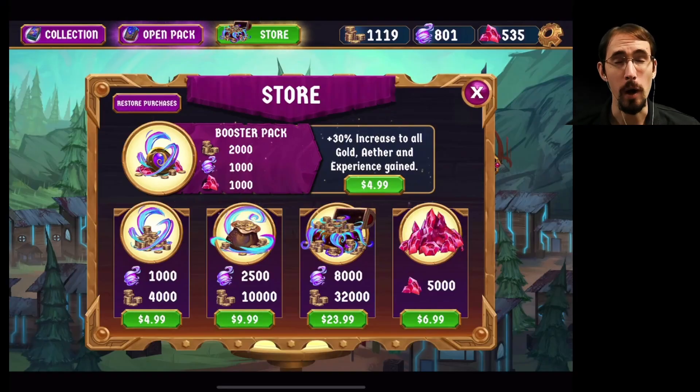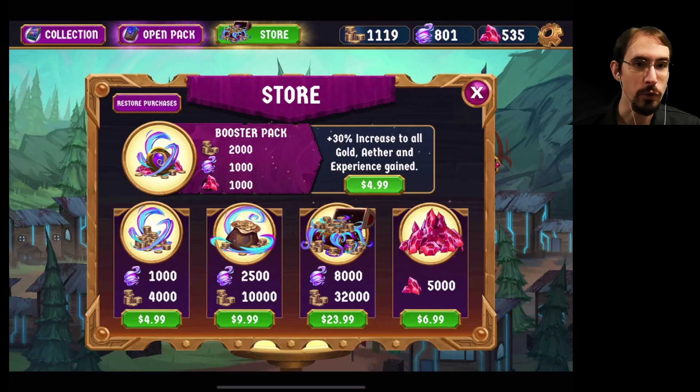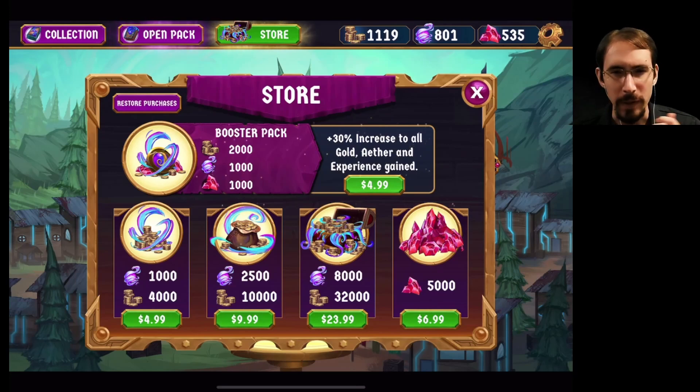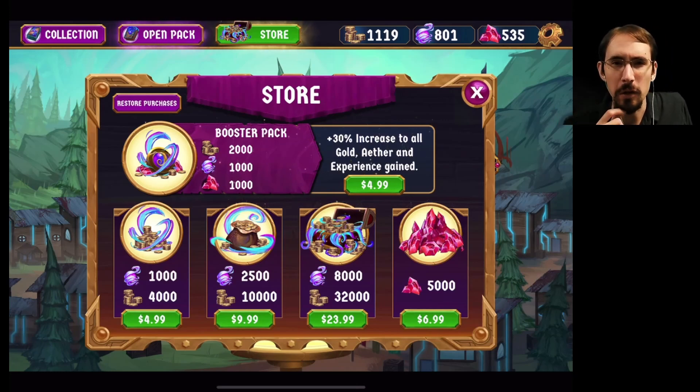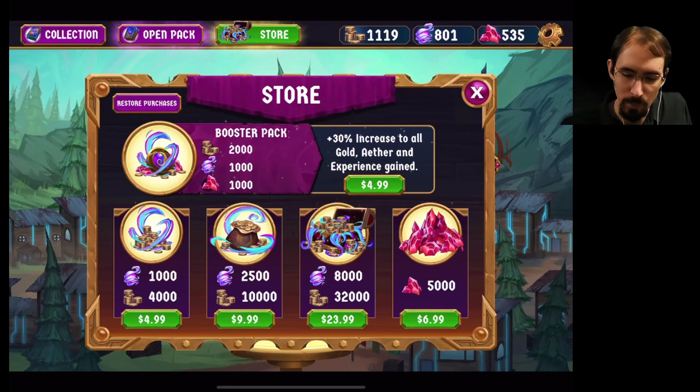Hello, dear viewer, and welcome back to Breach Wanderers with me, Jalanon at Guna Nebula Gaming. I did go ahead and buy the — I want to say it was $2.99 — for the 50% increase in resource gains after runs. It seems like people are enjoying Breach Wanderers, so I figured might as well invest now that the store is working, which I think was probably due to them doing an update or something. And now, after you make that purchase, it shows that you can get a booster pack for another 30% increase to all gold, aether, and experience, and also giving you a bunch more resources.